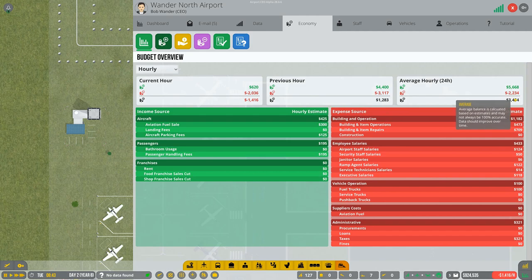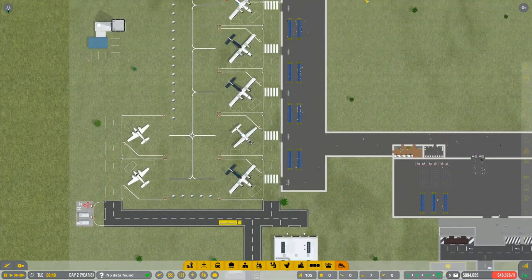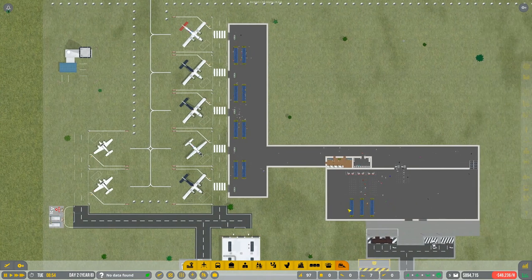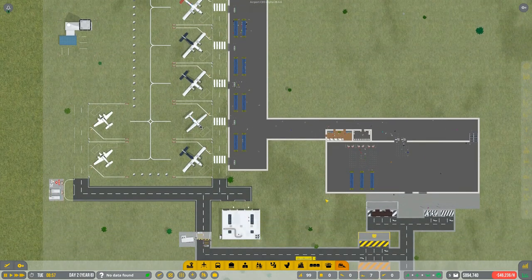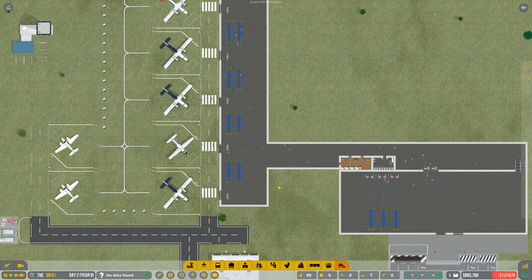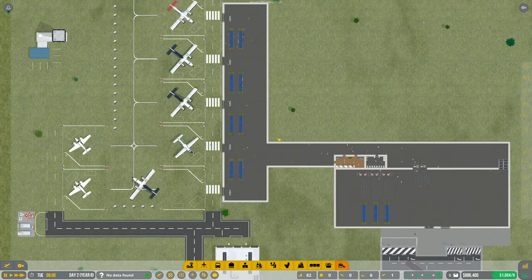I originally thought it was because we started on medium difficulty with one million dollars instead of two million on easy, but no - it was the bug. Look at our average hourly income now: three thousand four hundred dollars. In the last episodes it was like four or five hundred per hour. Our money just went down because they had to refill the fuel depot, but that's what happened.